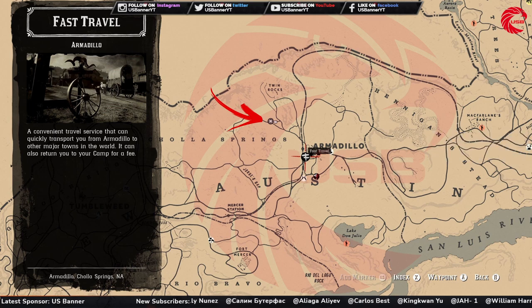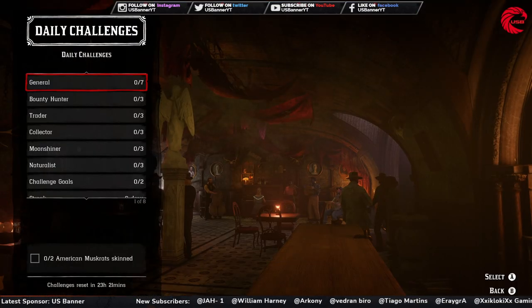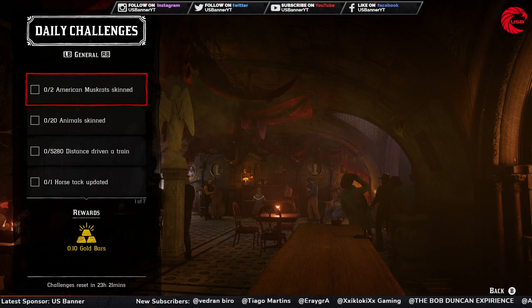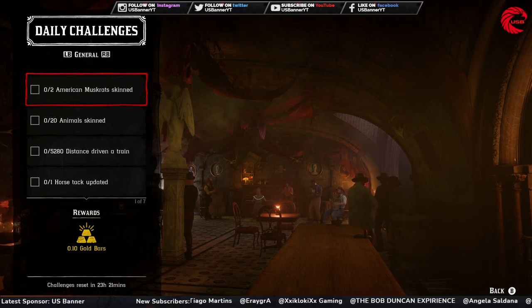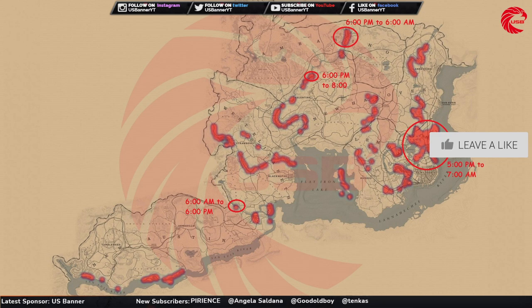After finding Madame Nazar, you have to do 16 daily challenges out of 22. Start with 7 general daily challenges. First, you have to skin 2 American Mask Reds. Here is the location for American Mask Red in Red Dead Online — go to this highlighted location. If there is no timeline circle, this is a random location, so just go there and try to find and skin two of them.